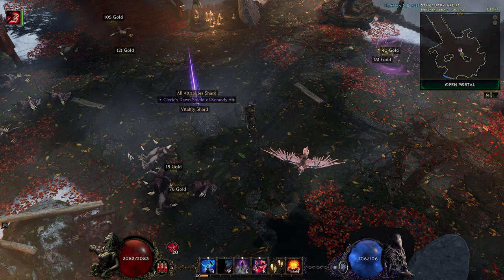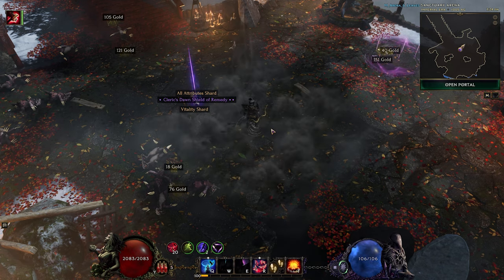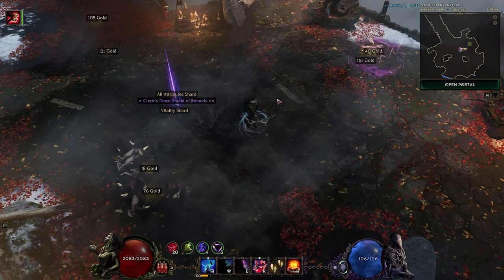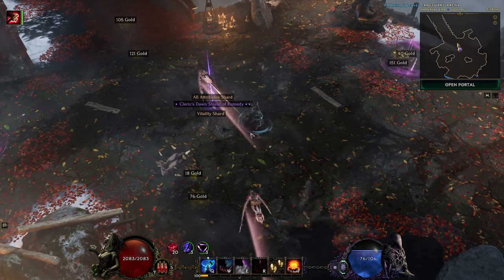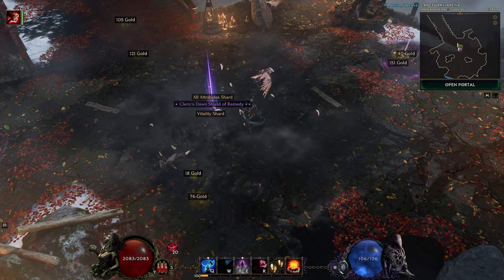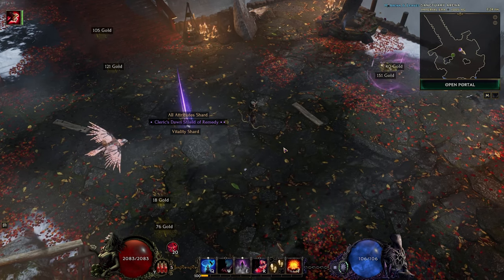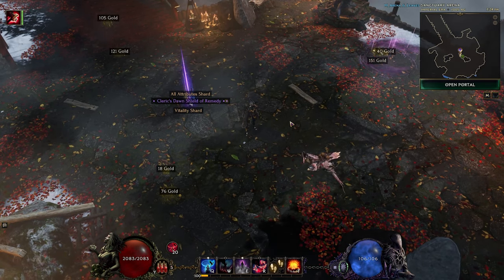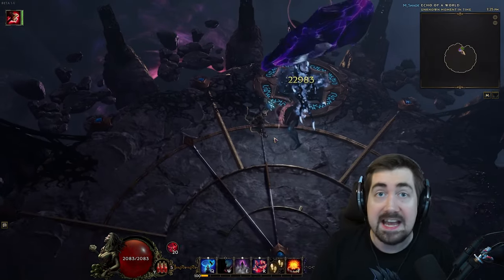There are two other skills I saved for single targets or bosses, which we didn't run into in the arena. Smoke Bomb gives a huge boost of damage to you and the falcon — a lot of flat damage added. Falcon Knives is also great for single target and clears, but it has a high mana cost so I save it for high-health rares and bosses.